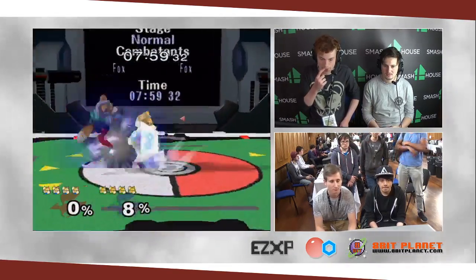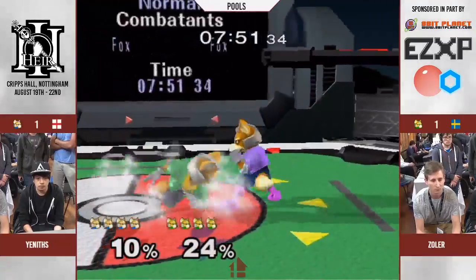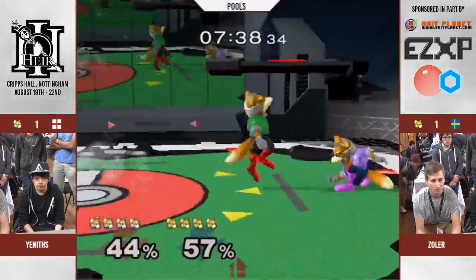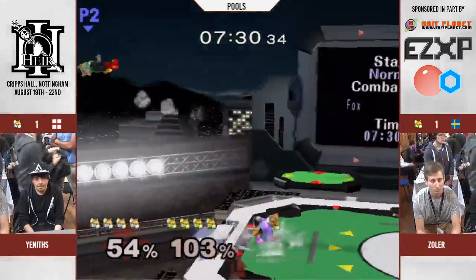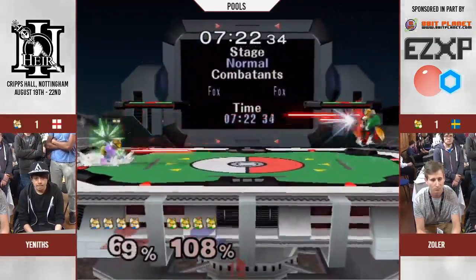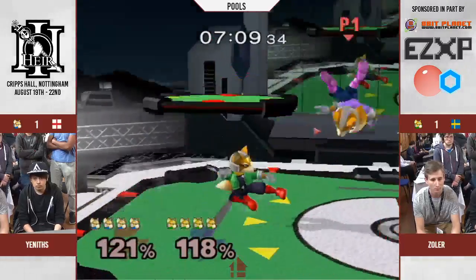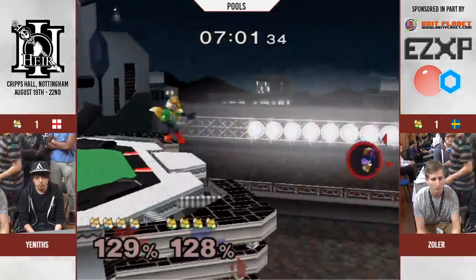So they're going straight to Stadium. Yenifs reading the tech roll back in and grabs. Zola's starting to focus — that's where the serious pants come on. The Zola face — if any of you have seen the Anapower 89 video, the Zola face. Yenifs is just a little bit too low to get a shine stall. Waveland back on, up smash, back air. Went for the shine back air edge guard, but just mistimed it slightly. 20XX right here.